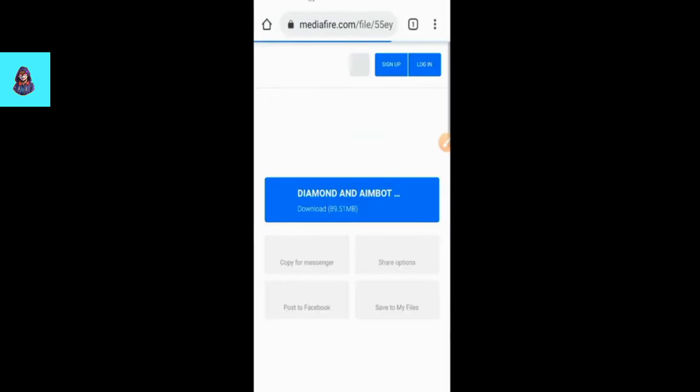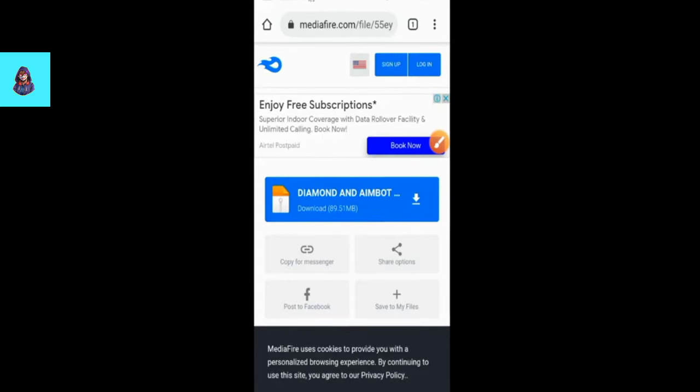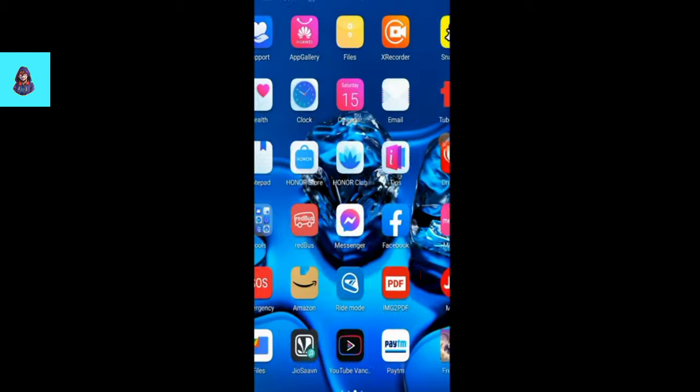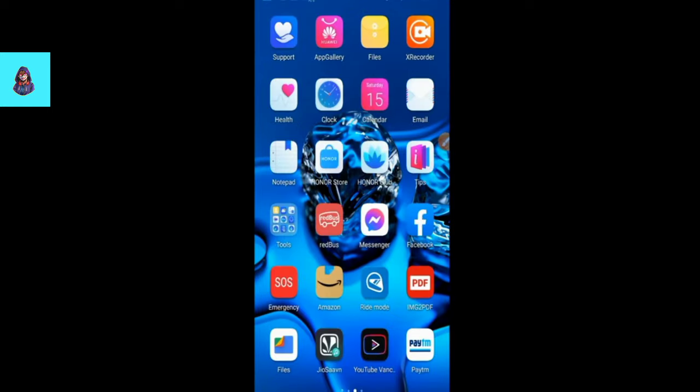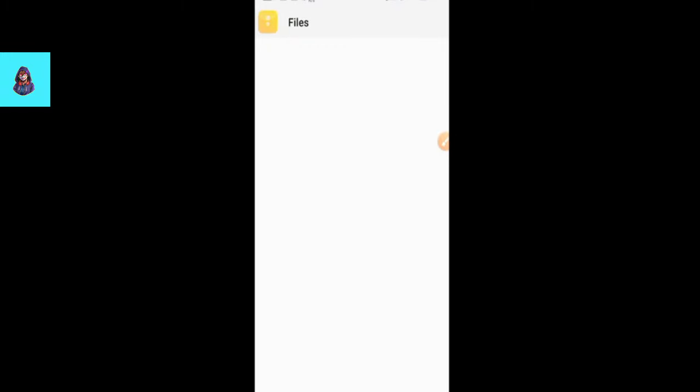I will paste the link here. You can see the Free Fire application from here — there is a Free Fire application you can download from here. So you will have to download it. Then you will delete it from here and go to the File Manager. After going to Android and the OBB folder, you will rename it.